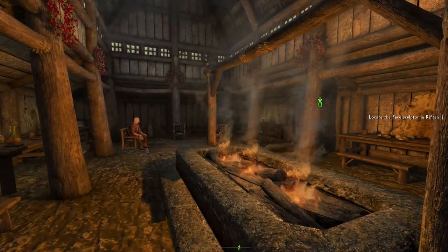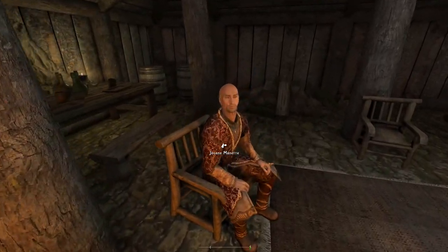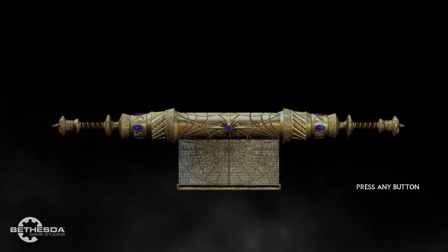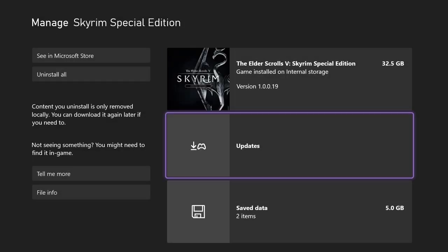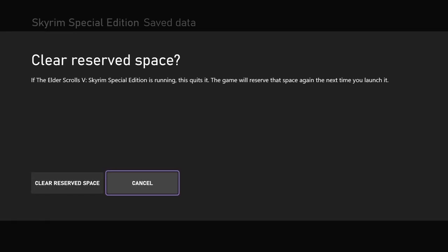Before we actually dive in and start adding mods to our list, there's something very important that we have to do — and that's to clear our reserve space. You can clear your reserve space by pressing start on Skyrim, heading down to the manage game and add-on section, and under the save data tab you'll find a reserve space that you can press A on to clear.